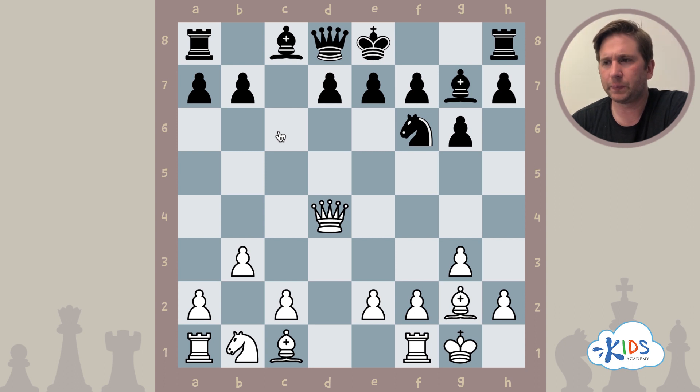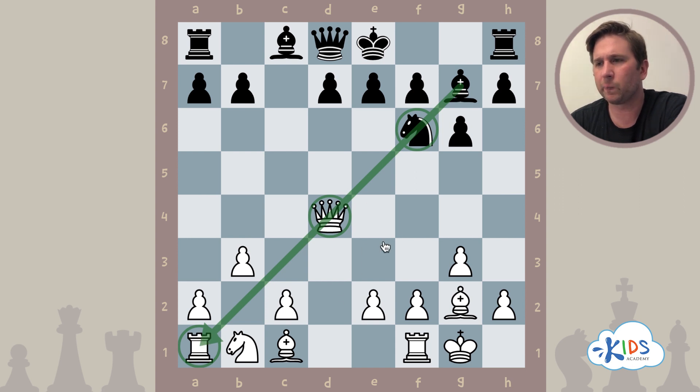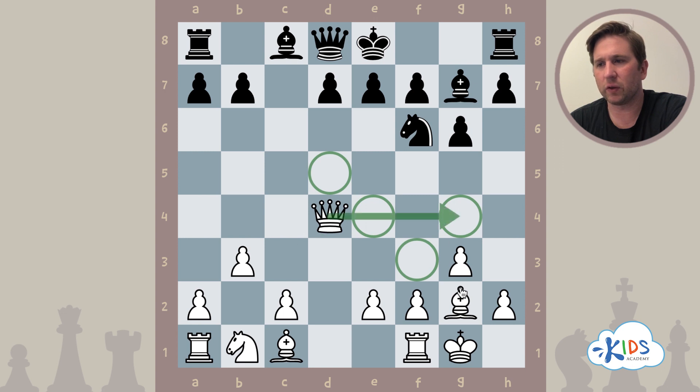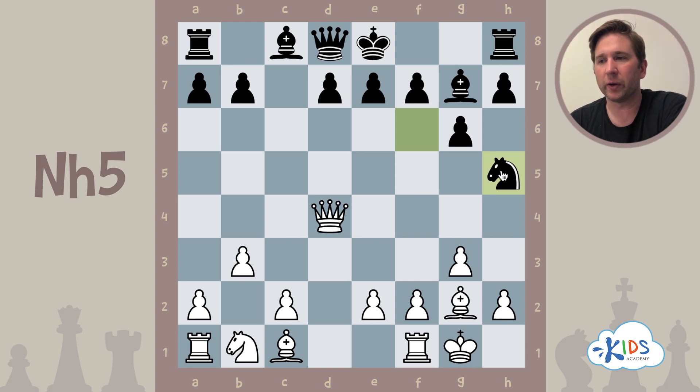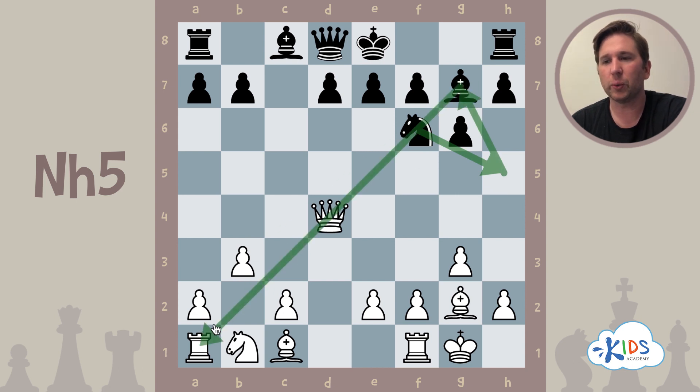The bishop is bearing down on the queen and the rook — this could be something. If the knight moves, the bishop is revealed as a discovered attack. The question is where the knight should go. Knight g8 doesn't work — the queen just captures our bishop and we lose three points. The winning move is knight h5: the knight guards the bishop, so the queen can't capture it. The queen must run to safety, and then we capture the rook for free. The knight protects the bishop, and the bishop skewers the queen and the rook.